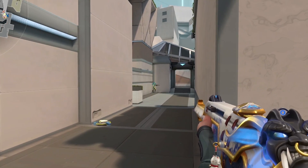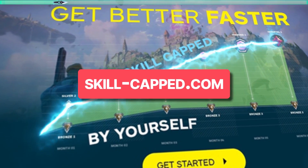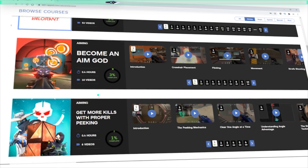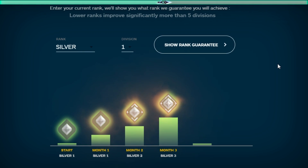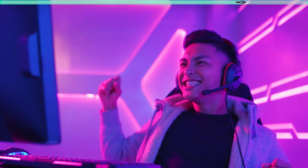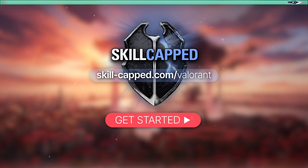If you're serious about improving, then go to skillcapped.com to unlock our hyper improvement system that will teach you how to win more gunfights, master your agent, and so much more. Backed by our rank improvement guarantee, you have nothing to lose. So come join over half a million satisfied members of Skill Capped, improve your KDA, and get the rank you've always wanted at skillcapped.com, link in the description below.